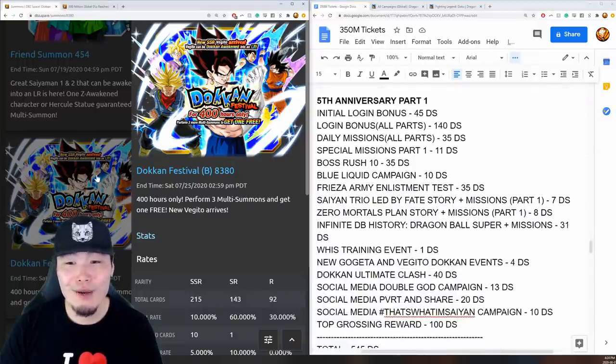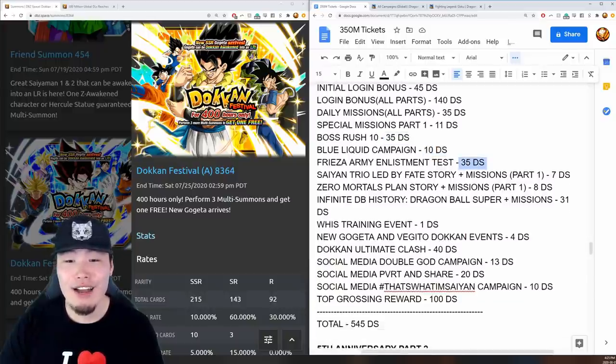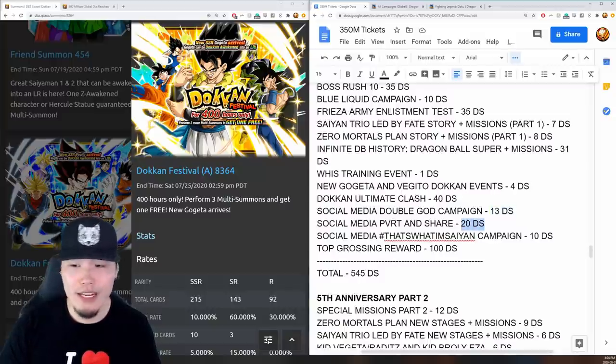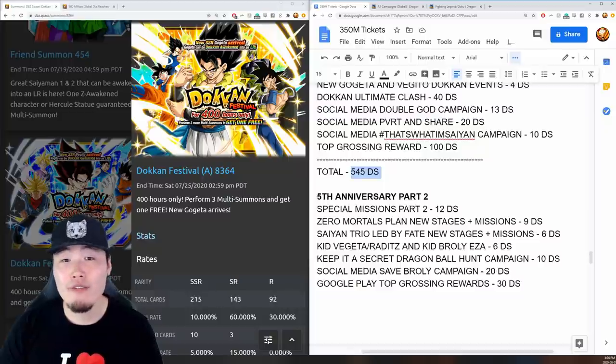For anniversary part 1: 45 stones for the initial login bonus, 140 for all login bonuses, 35 for daily missions, 11 for special missions, 35 for the new boss rush, 10 for the blue liquid campaign, 35 for the Frieza's Army Enlistment Test, 7 from the first part of the Saiyan Trio Led by Fate story event plus missions, 8 from the first part of the Zero Mortals Plan story event plus missions, 31 from the new Dragon Ball Super Broly movie-themed Infinite Dragon Ball History stage, 1 for the Whis training event, 4 for Gogeta and Vegito's Dokkan events, 40 for the new Ultimate Clash, 13 for the Double God social media campaign, 20 and 10 more for additional social media campaigns, and 100 for top grossing rewards on the Dual Dokkan Fest. Total: 545 stones.